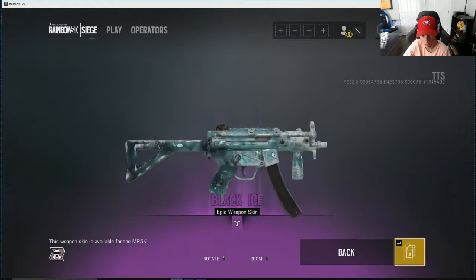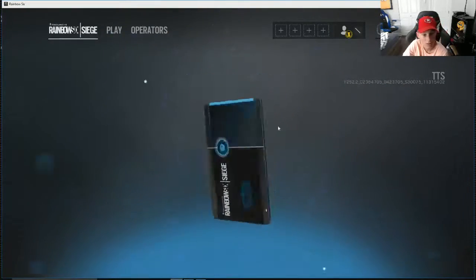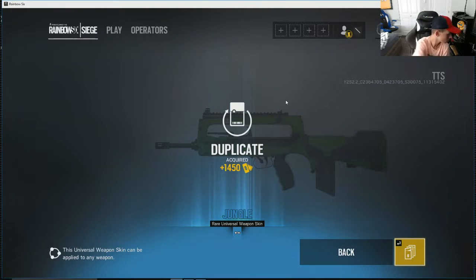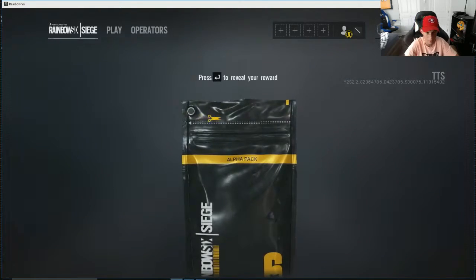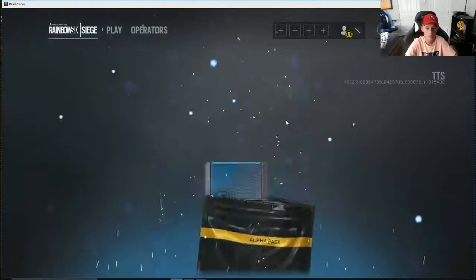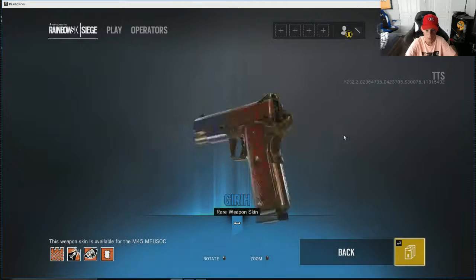Look at that — that's all I want on console really. Jungle. I got a duplicate so we get some renown. Moving on, next alpha pack — another rare. Two rares in a row. I don't like that. Three rares in a row — for the M45. It's actually pretty nice.